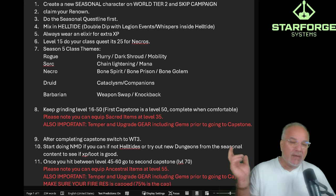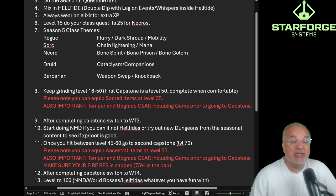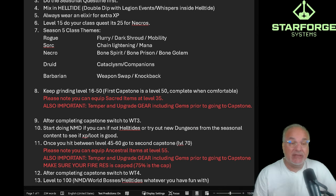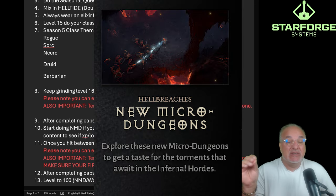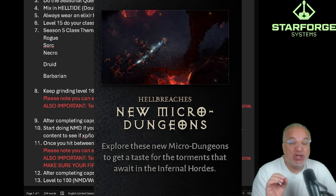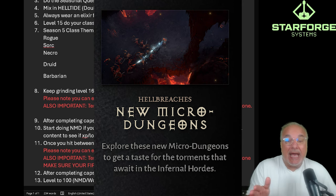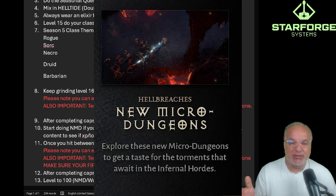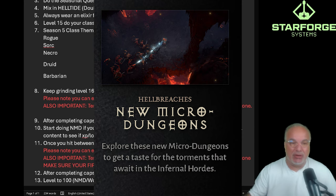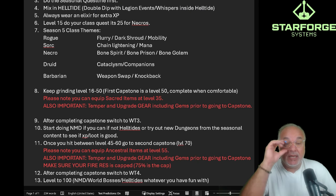Once you successfully complete the first capstone, switch to World Tier 3. At World Tier 3, start doing nightmare dungeons if you can. If you can't, continue doing helltides. There are apparently going to be some new dungeons from the seasonal content — check them out. We don't know what the XP and loot will be like, but apparently the loot is supposed to be pretty good. Try it out. If it's too slow, revert back to helltides and nightmare dungeons. And do not skip events in nightmare dungeons — it's the best XP.